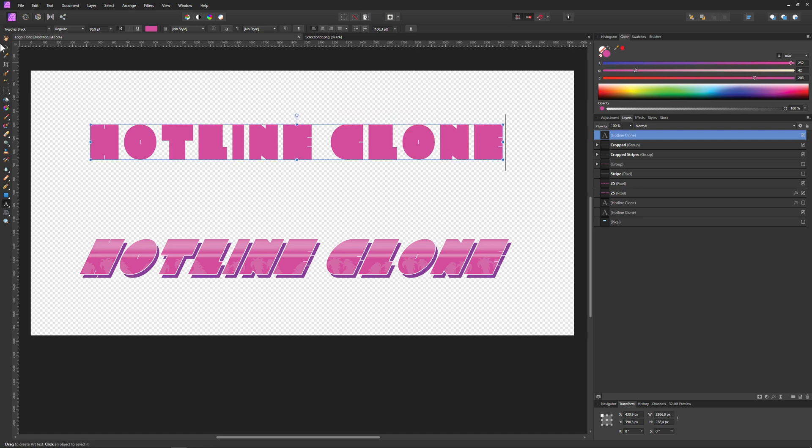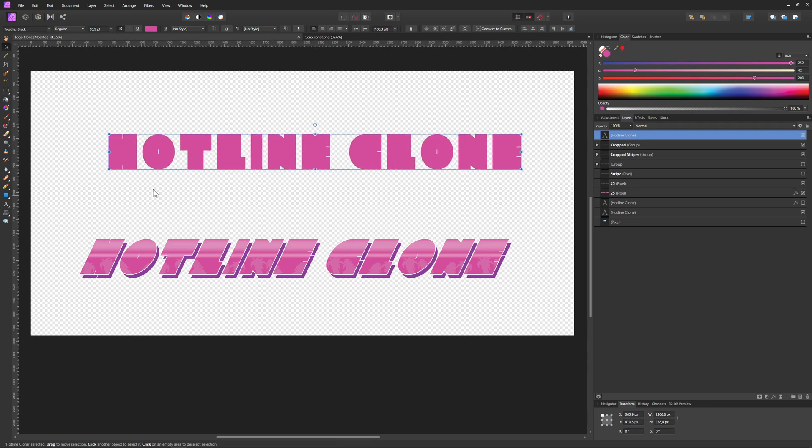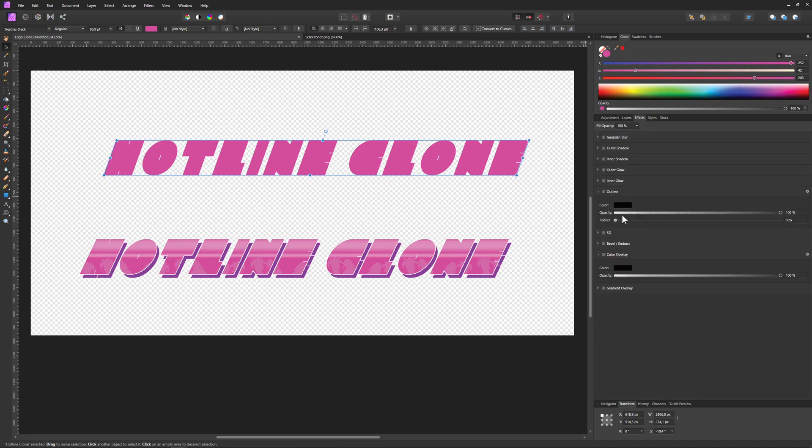It's not the best font for Hotline - they actually had a better one - but this is what I found. Now it doesn't look anything like the original yet, but in Affinity Photo - which I highly appreciate because Adobe is way too expensive - you can take your font and skew it, which is pretty sweet. Then the next thing we want to do is give it some effects, like an outline with a white color.